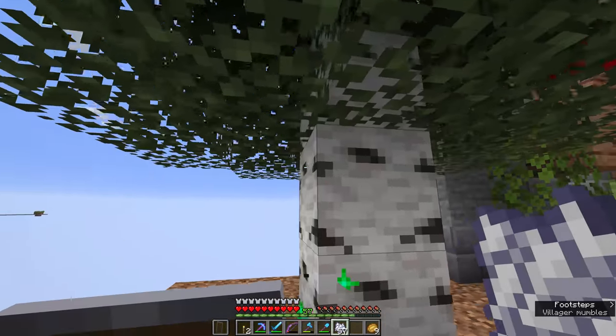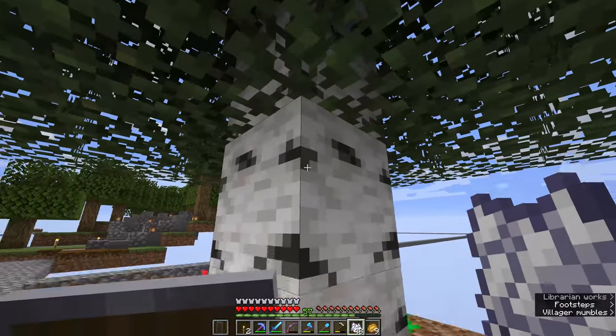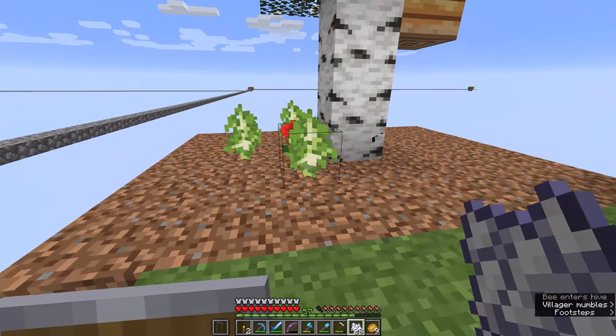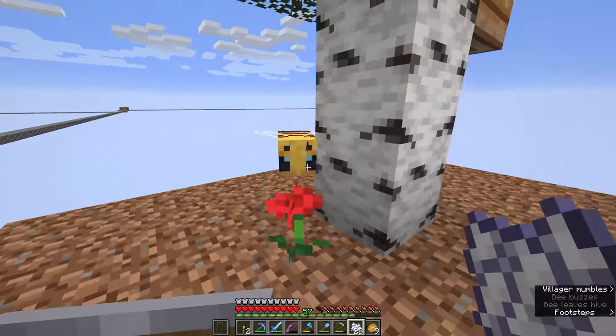Tree number two — no hive. Tree number three — doesn't look like it either. What could be behind tree number four? Not a beehive, apparently. Tree number ten — yes, there we go! Finally. I even put down a few extra saplings so we could go through a few of them. We have a bee! At last!